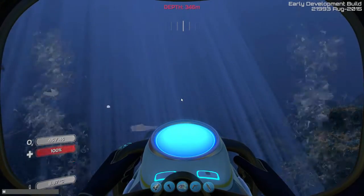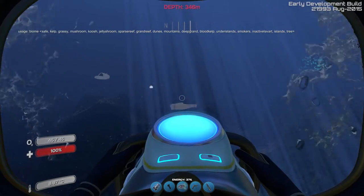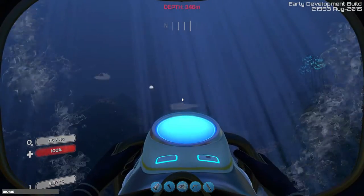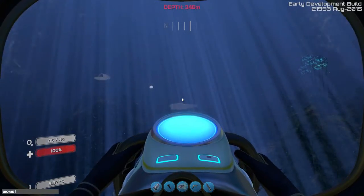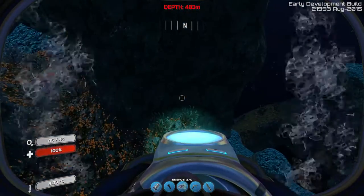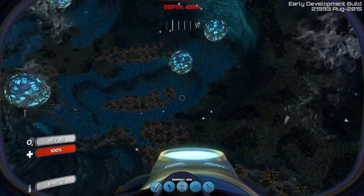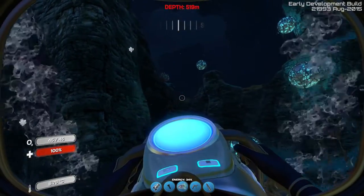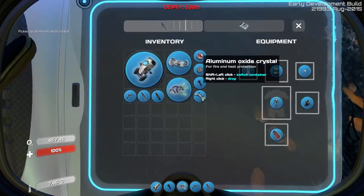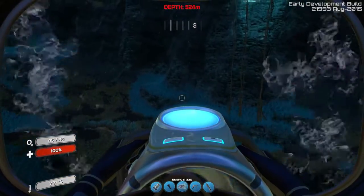If I bring up the biome list you can see there's the Grand Reef and the Deep Grand biome. I'll go through some of these new listed biomes to see if they take me to undiscovered areas. Going to Deep Grand — yes, that's correct, it's in the area leading to the inactive lava biome, which seems to be covered in aluminium oxide crystals. I assume that's going to be used with the thermal plant ingredients.